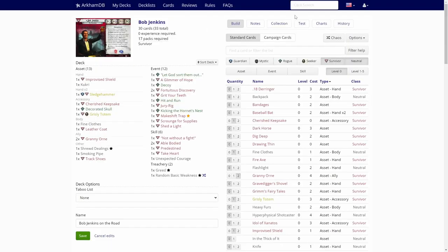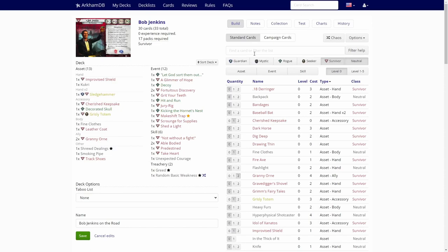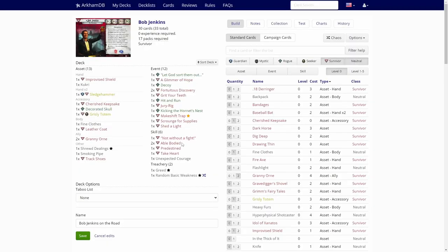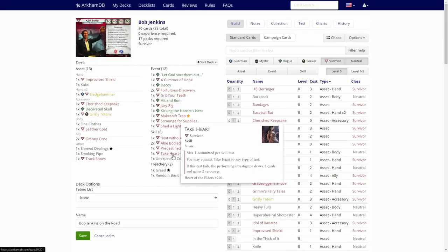Scrounce for Supplies — no. Shed a Light — to remind, we are playing non-taboo, so this should be too experienced in taboo right now, but it isn't. We don't really have any way to lower the shroud value of any location to zero, so this is useless. Skills: Not Without a Fight — that's okay. Able Body times two — that's okay. Predestined — not good, because we don't have a curse or bless tech.